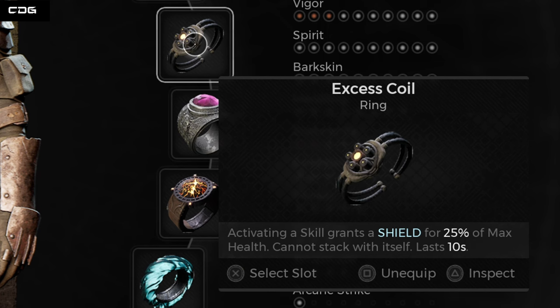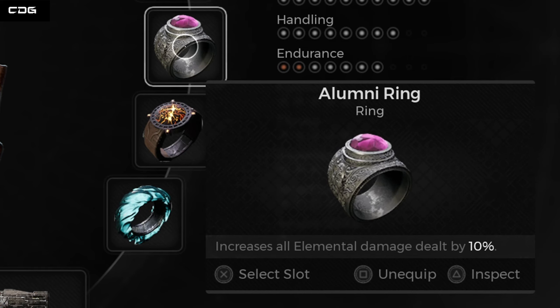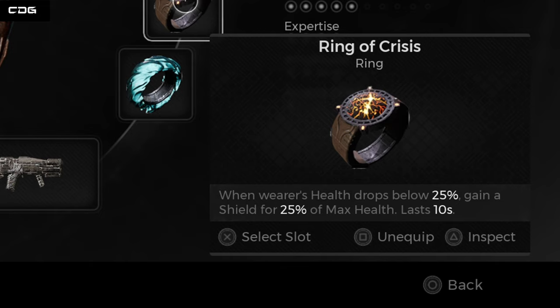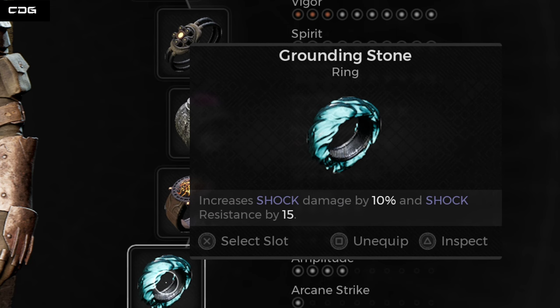The Excess Coil ring means activating a skill generates a shield giving us 25% of our maximum health — very handy for my playstyle. The Illumi Ring increases all elemental damage dealt by 10%, which pairs well with the elements on my weapons. The Ring of Crisis gives a shield for 25% of max health if health drops below 25% — essentially a contingency to buy time to heal up using a relic or blood root before dying. Finally, the last ring increases shock damage by 10%.